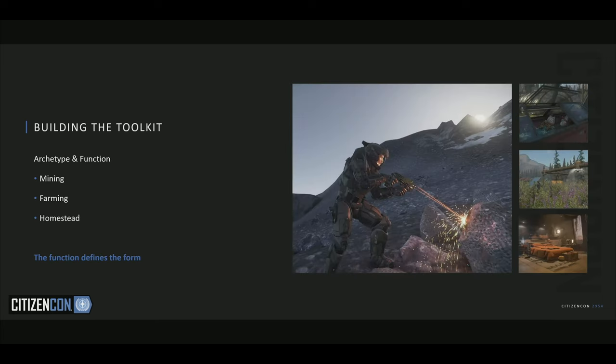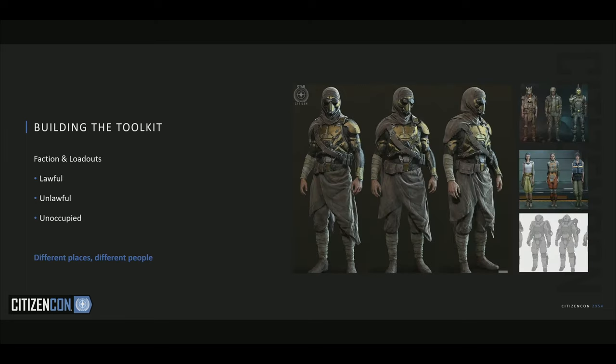Secondly, they all have a function. We've got mining for our mining outposts, farming for the farmsteads, or just places where people live. The function of the place will define the way it looks and its form. And last but not least, the people — the faction and their loadouts. We've got lawful people like the Citizens for Prosperity in Pyro, unlawful such as Xeno Fred, and sometimes no one at all, and the place needs to look a bit derelict. Different places, you'll find different people.